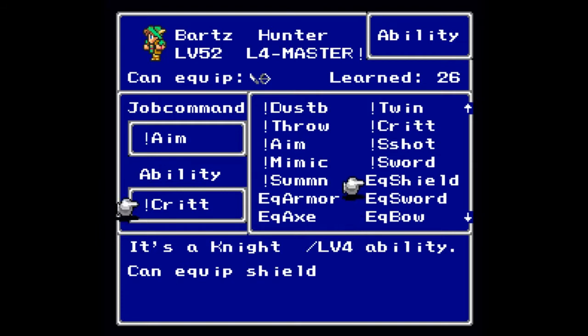At level four you learn 4x Shot, so that you can attack four times with the weapons you have equipped during one turn at one-half power for each attack — so two times the overall damage. Let's take a look at some critters.